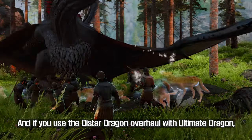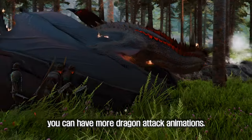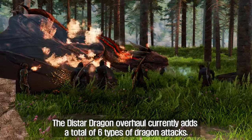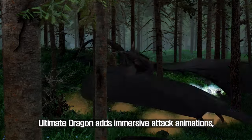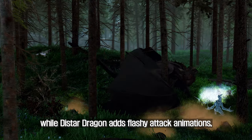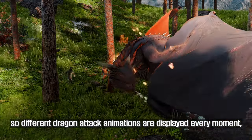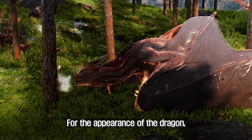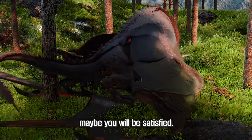If you use the Distar Dragon Overhaul together with Ultimate Dragon, you can have even more dragon attack animations. Distar Dragon Overhaul currently adds a total of six types of dragon attacks. Ultimate Dragon adds immersive attack animations while Distar Dragon adds flashy attack animations, so different dragon attack animations are displayed every moment, further enhancing your immersion. For the appearance of the dragon, I chose the Got Dragon Replacer.